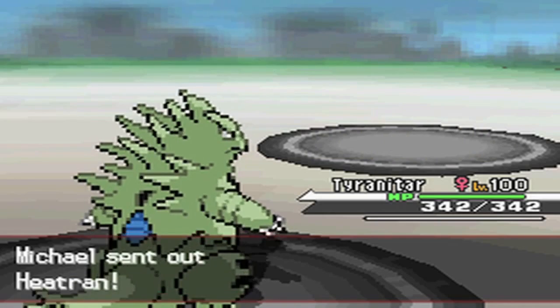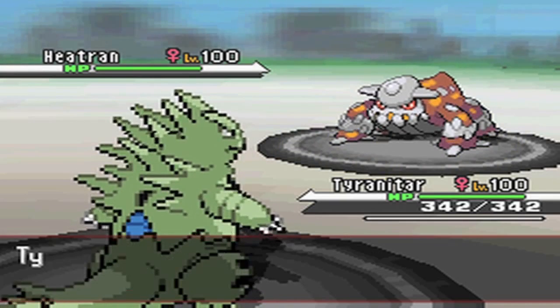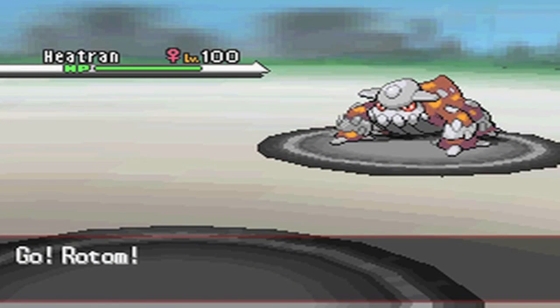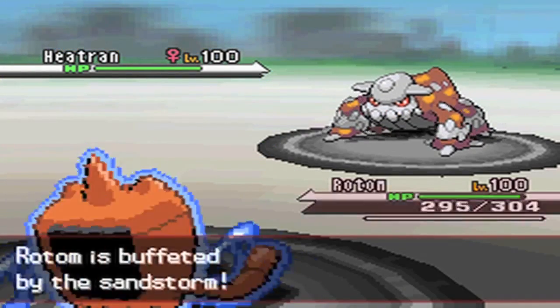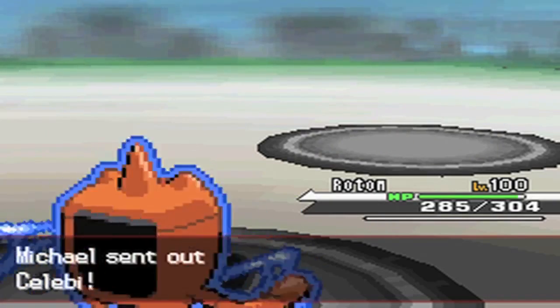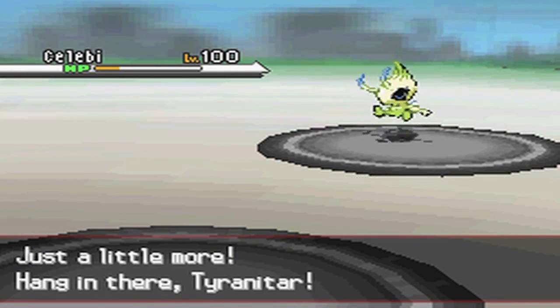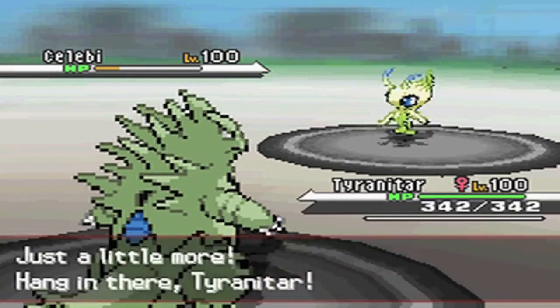He goes into Terrakion here and then double-switches back out into Heatran, predicting my Gliscor switch — and that actually tells me a lot. It tells me that Terrakion is Choice Scarfed. If it's Choice Banded, he would just go straight for the Stone Edge since that does a 2HKO on defensive Gliscor. But because my Gliscor is SD Acrobatics I'm not going to switch into that, so I'm going to go straight into my Rotom. It's physically defensive at 252 HP and 220 Defense, so I can take a Close Combat easily.